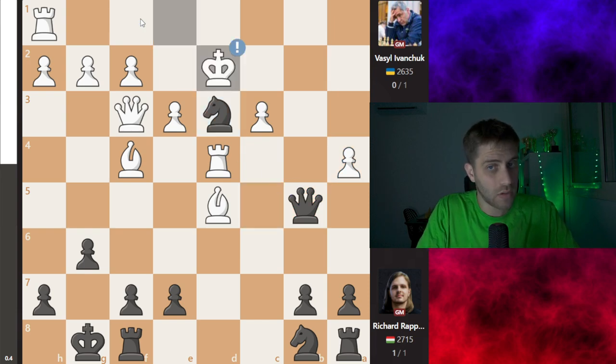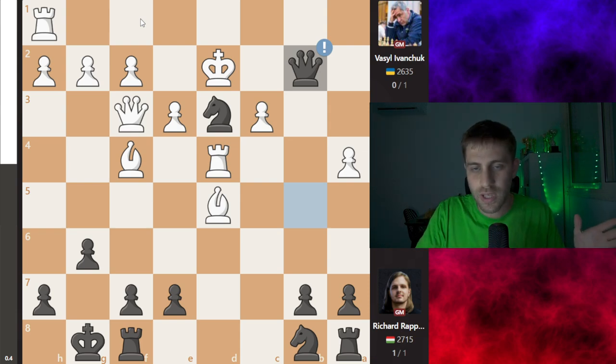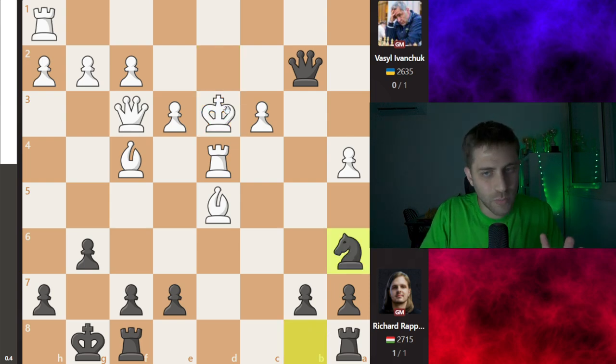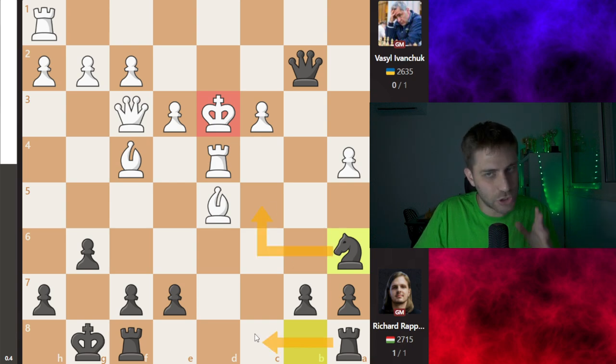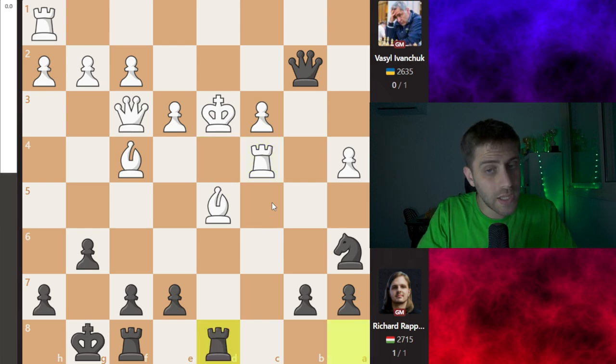The king is on d3, knight a6 — a quiet move. You are down one piece with two bishops for white, and this king is very weak. Knight c5, rook ac8, and just a mating attack. Let's see what's going on. Rook c4, of course, because knight c5 is a very strong and active attack. Rook ad8, putting the rook on this file.